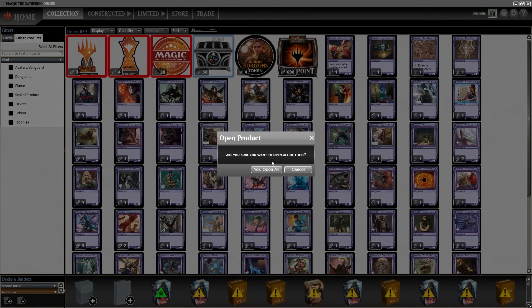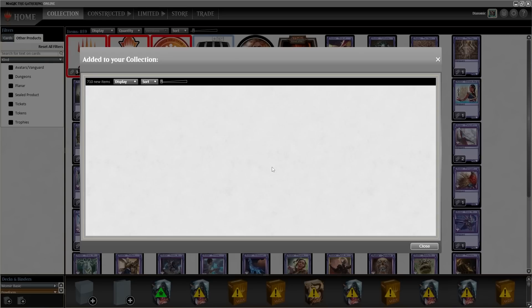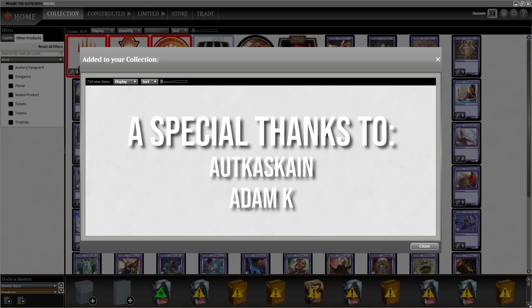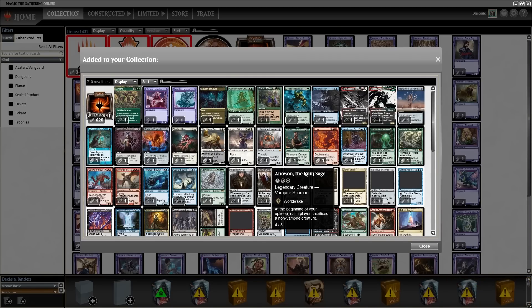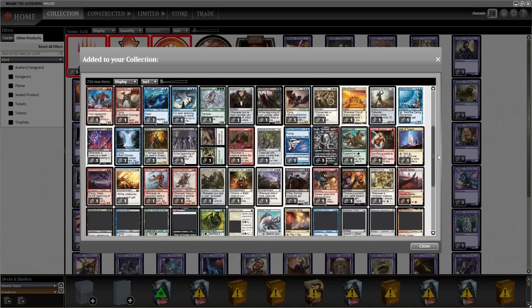While Pauper went badly, limited went really well — coming top 16 in a 300-player event. So here are those 50 chests for you gambling degenerates. Don't forget to like and subscribe and check out the next video because YouTube thinks you'll like it, and thanks to my Patreons.